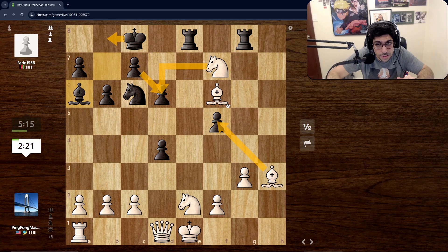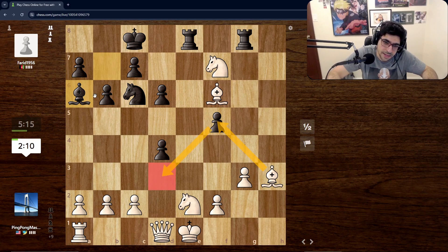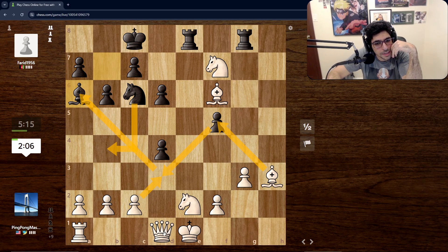He's forced here. Then... no, that doesn't really make sense — we don't want to sack pieces. I could check and then bring the bishop back to protect, and then the knight comes in attacking but the pawn is protecting here and the queen comes here. That looks fine actually.